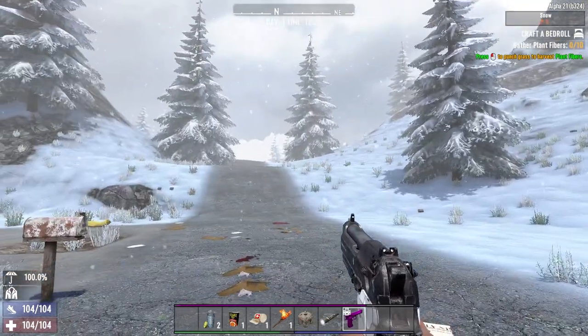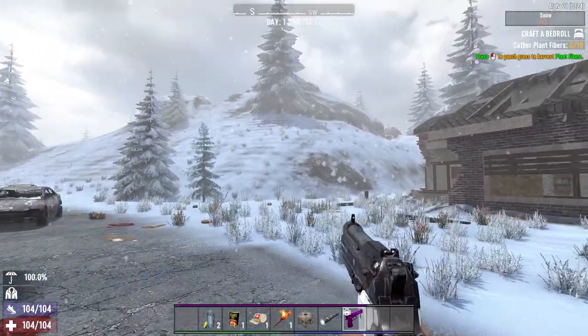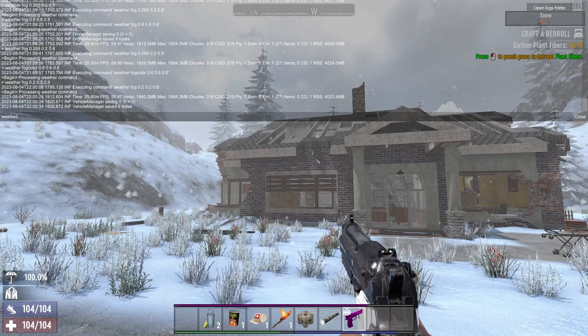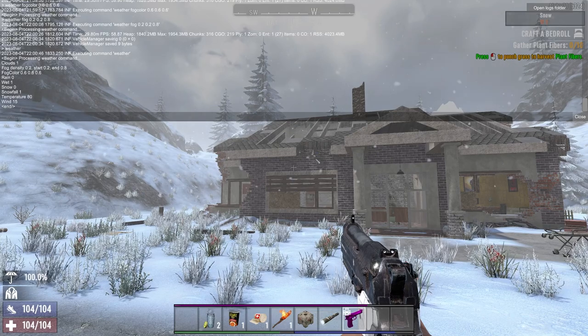In order to control weather in 7 Days to Die Alpha 21, you do not need to do any commands other than weather. What you're gonna do is hit F1, type in weather, and hit enter. This is going to give you a list of your current settings.